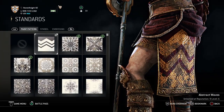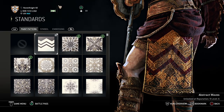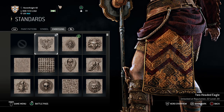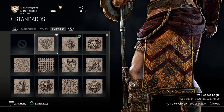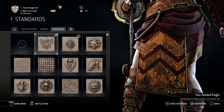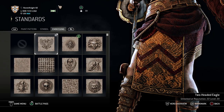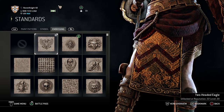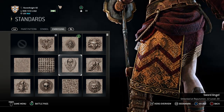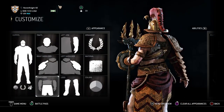For her standard, you want the paint pattern Abstract Waves, which you get at reputation 9, level 6. And you want the embossing Two-Headed Eagle, which you get at reputation 22, level 20. This is kind of a nod to the Byzantine Empire — that's the whole reason I did that. In honesty though, you don't need it. Another good option would be the Sword Angel, which you get at reputation 12, level 20. I go with the Two-Headed Eagle, but either way works.